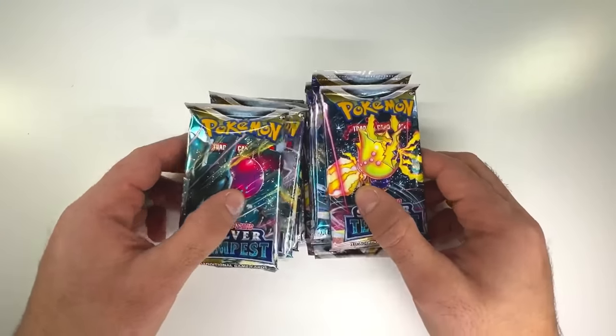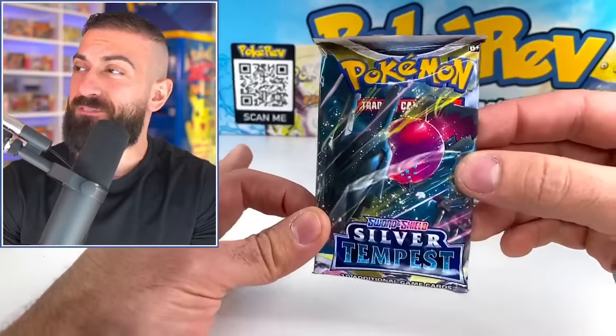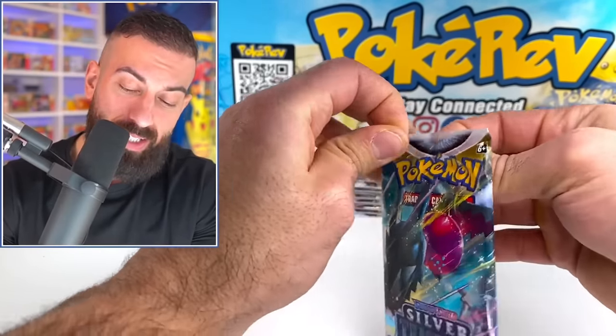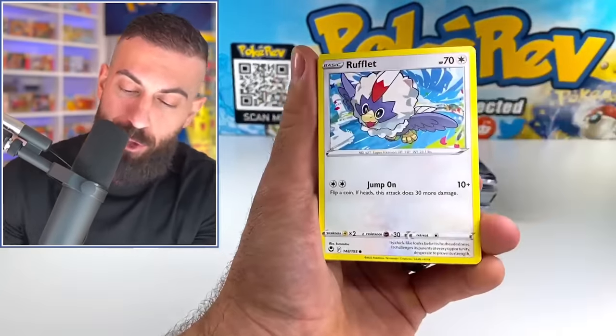Number 5: Silver Tempest. Here we have 20 booster packs of Silver Tempest. It's a later set in the Sword and Shield era and features some really nice Pokemon, including an alternate artwork Lugia that everybody wants, the Regidrago alternate artwork as well, plus a ton of really nice cards in the Trainer Gallery. It's a solid set and definitely worthy of a top 5 position.